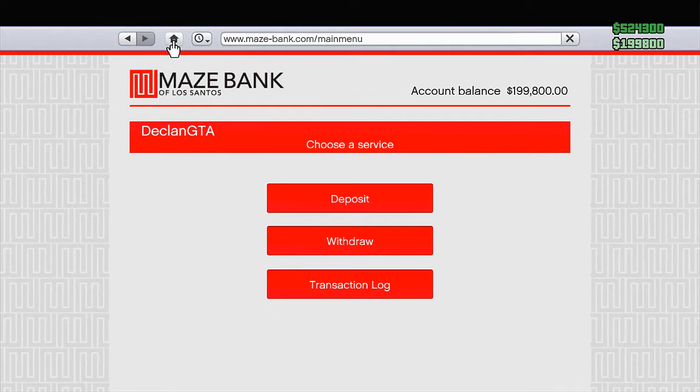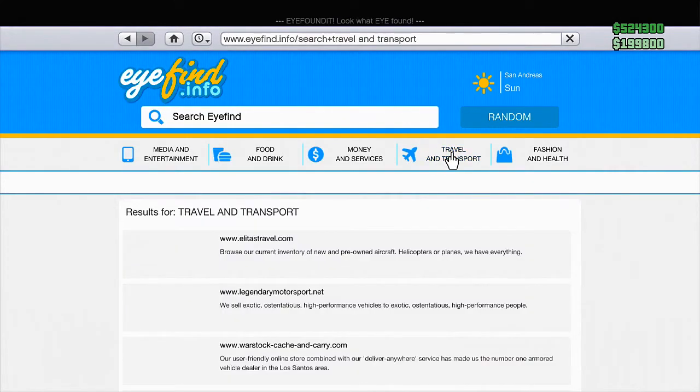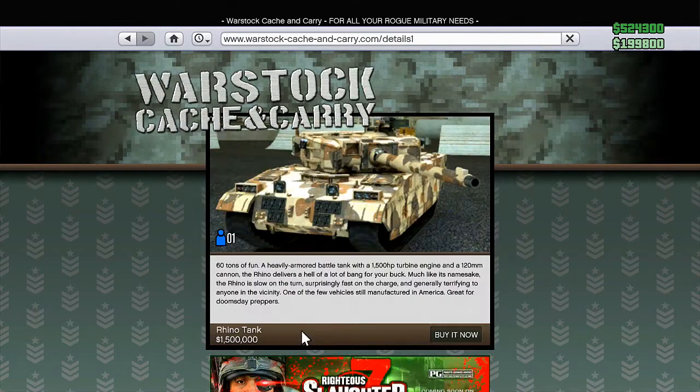From there, what you want to do is simply hit the home button at the top of the page, then go down to Travel and Transport, then click on Warstack Cash and Carry. From there, go ahead and click on the Rhino Tank and then hover your cursor over Buy It Now.